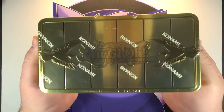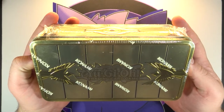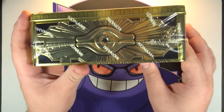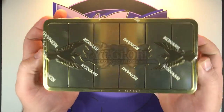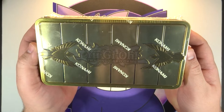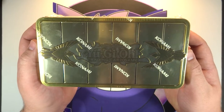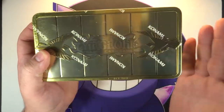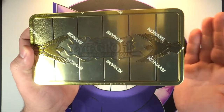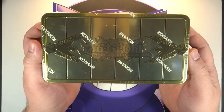We are going to open up the 2019 YuGiOh Gold Sarcophagus Tin. I have to say, for a little card tin, this thing is crazy looking. Very nice design, very sleek — it's got the cool little Millennium Eye. This thing is just all around awesome. The shininess aside, this thing is pretty awesome. You get three of the 2019 mega packs in here, and you also get a random promo pack, which is actually pretty cool. I've done my research — no card in these mega packs is very expensive; I think the most expensive would be around ten bucks.